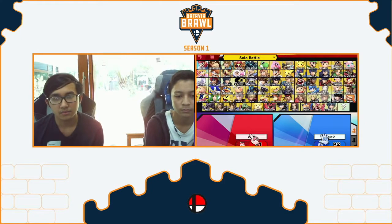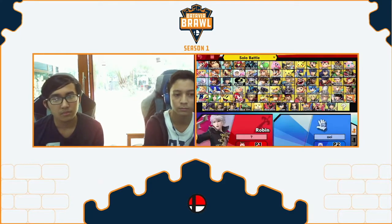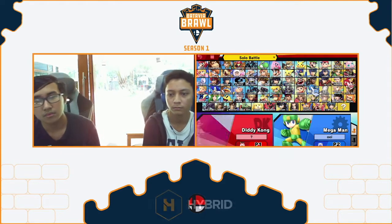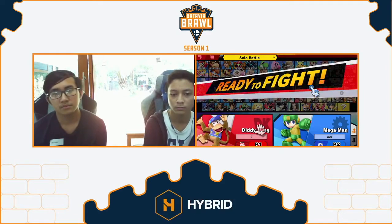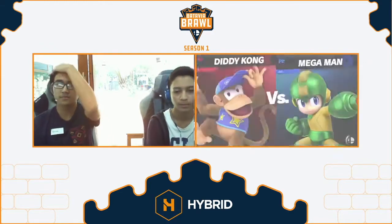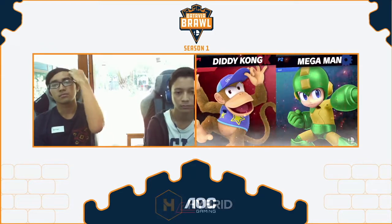I've also seen people crouch during Leaf Shield. Because one of the weaknesses of Leaf Shield is that it's not actually centered on Mega Man — it's centered on his lower body. So his head, if you poke his head with a disjoint during Leaf Shield, it'll hit him. But if you crouch, then you can't poke it anymore, and it's totally safe.